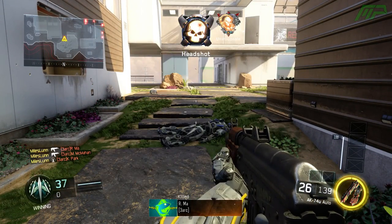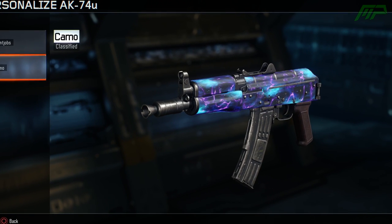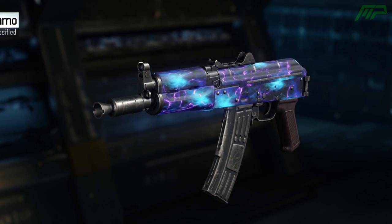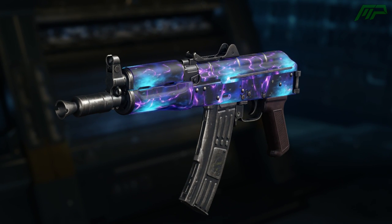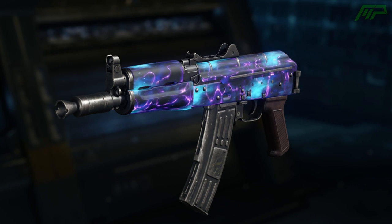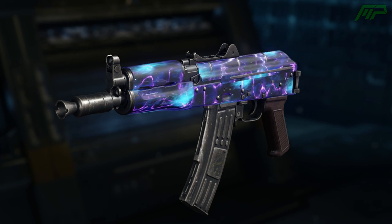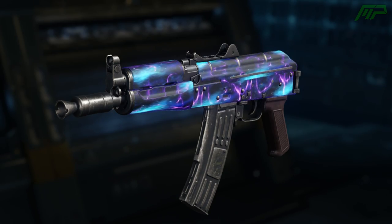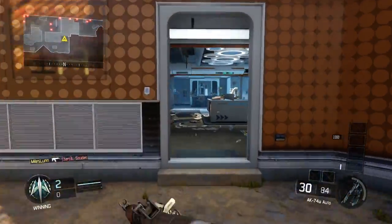Along with the two new weapons, they also added a pretty interesting camo into supply drops, but only for a limited amount of time. It's available until the 31st of May, so you have around about a week to get this camo. It's called 'Into the Void' and it looks pretty sick, but to me it looks very similar to Dark Matter, which I think may be a little bit controversial — if you could get some sort of Dark Matter camo through supply drops, people may not be very happy with it, but it does look pretty damn good.